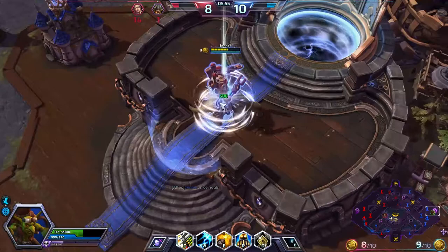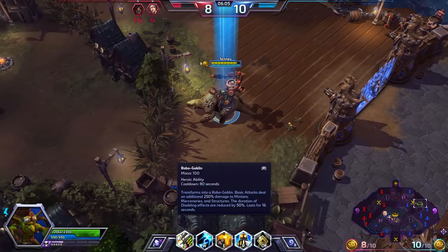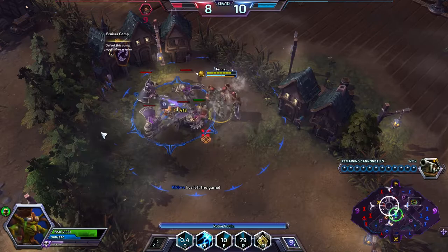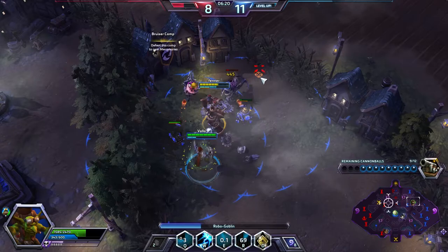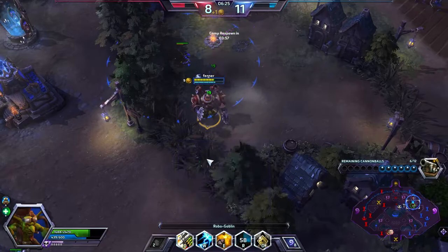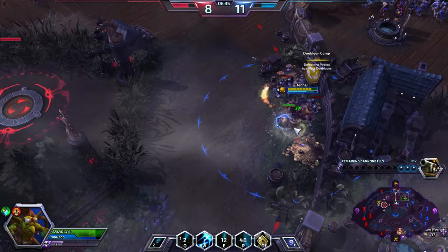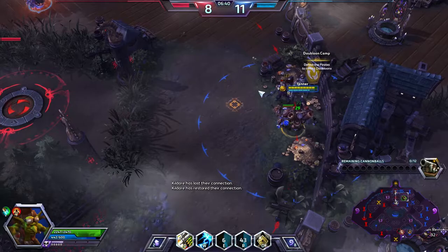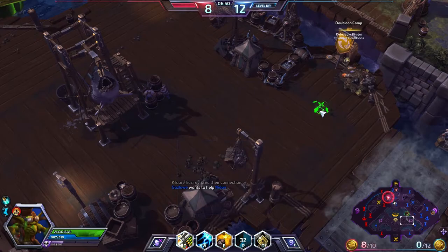Next we've got the Robo Goblin talent, which means I can go take the Bruiser Camp by myself. What this does is transform into a Robo Goblin — basic attacks deal an additional 250% damage to minions, mercenaries, and structures. Disables also aren't as strong. And with the Mercenary Lord talent, this is going to make the Bruiser Camp extremely powerful at pushing a lane. As you can see, I can just wreck through these in Robo Mode. One downside is you can't actually mount up — once you activate it, you're kind of stuck in position.